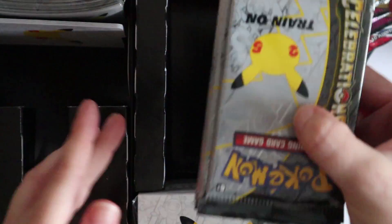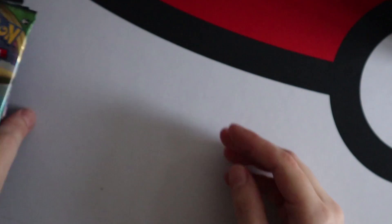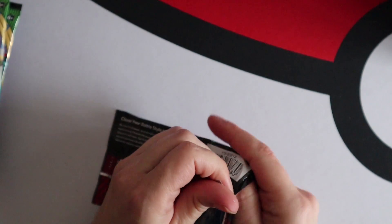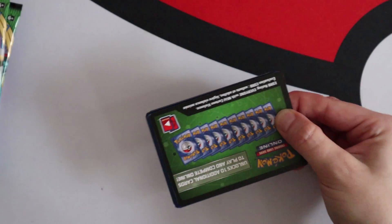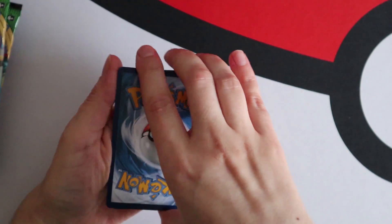I really hope the cards Joe needs are in this slot here. This is an actual proper box. Starting off with Battle Styles - our least favourite set. We have so much bulk on the floor right now. The recording room is such a mess - kind of rushing to do these openings today because I've got four videos to make. Joe's busy as usual.